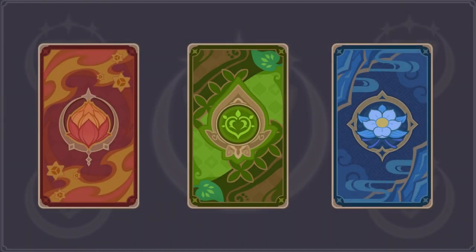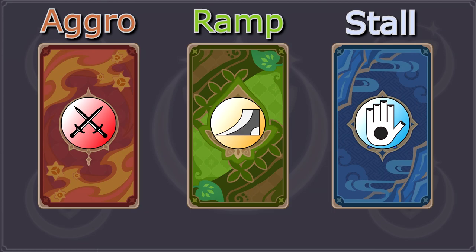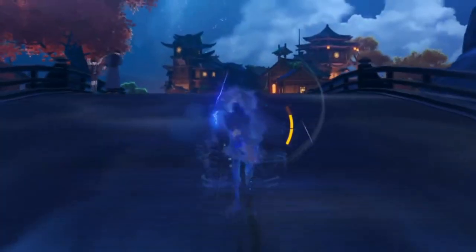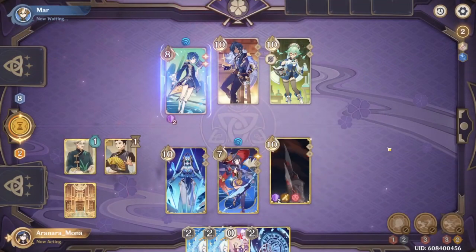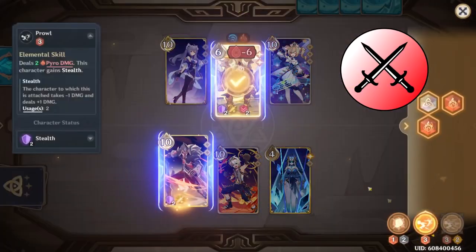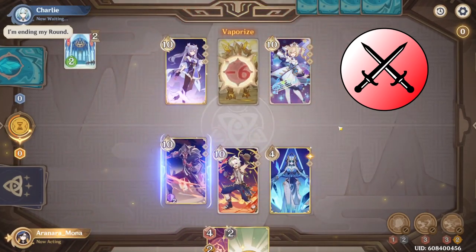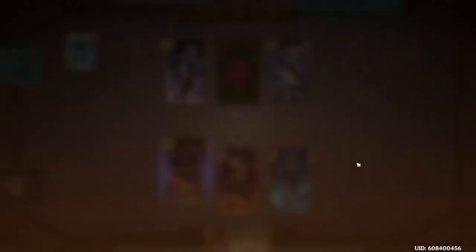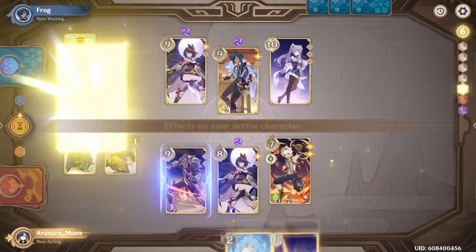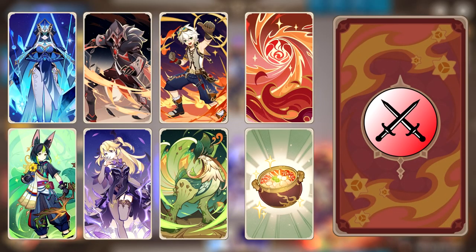Genshin's TCG decks can generally fit into one of three archetypes: aggro, ramp, or stall. These archetypes can best be defined by their speed, or how fast they can start exerting pressure on the opponent. Aggro, or aggressive decks, are the fastest and can usually start dishing out large amounts of damage within the first couple of rounds. Because of this, these decks tend to dominate the early game and focus heavily on lower cost buffs and the abilities of their character cards more than most.